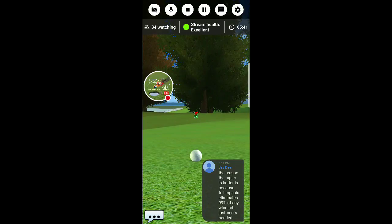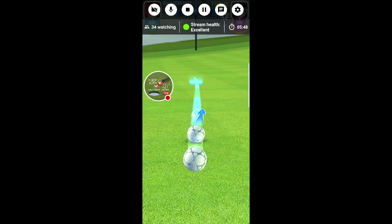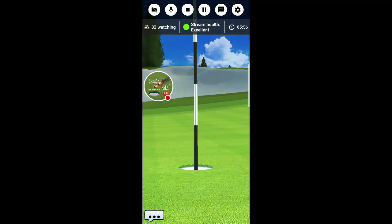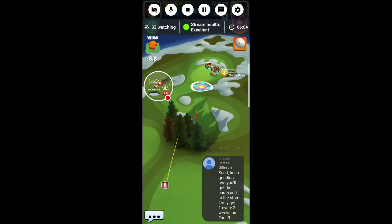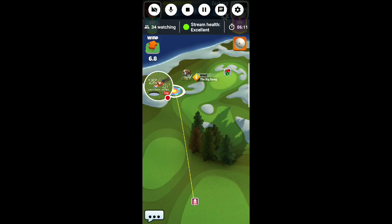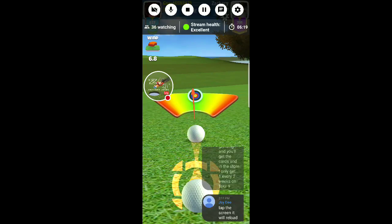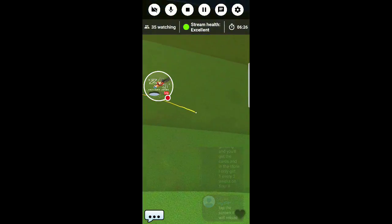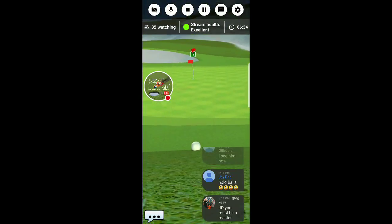When Tour 10 rolls around, even if you have Rock you'll still be okay pulling out the occasional Titan and Kingmaker. The way you get those balls is via the tournament — try to avoid having to buy them in the shop. As you can see, I had wind in the face and with Rock I still had plenty of yards to spare without even going too deep into power balls.